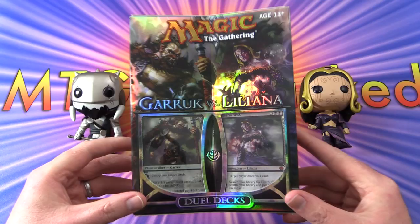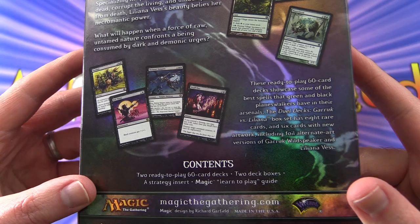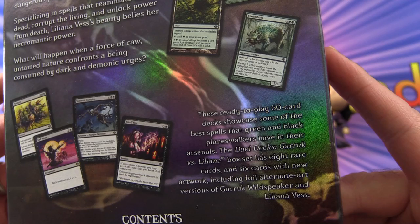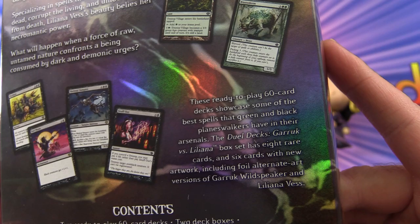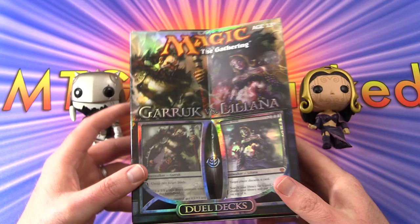Today on MTG Unpacked, we're going to crack open the Garruk vs Liliana Dual Decks. Very cool, very excited to check this out. So what do we get here? Two ready-to-play 60-card decks, two deck boxes, treasury insert and learn-to-play guide. And apparently these are green and black planeswalkers. We get eight rare cards, six cards with new artwork, including foil alternate art versions of Garruk Wildspeaker and Liliana Vess.